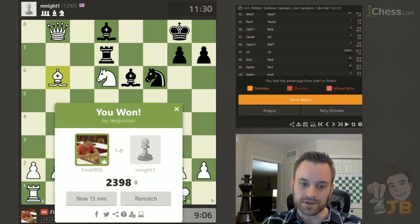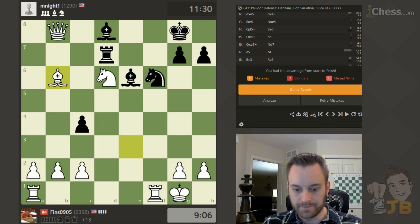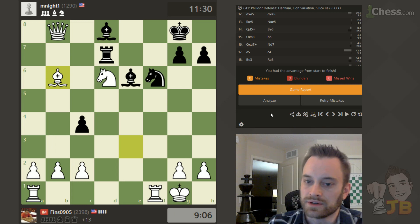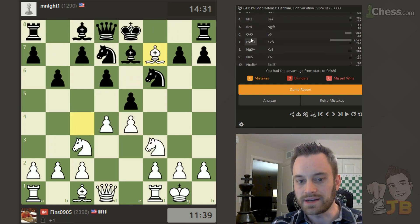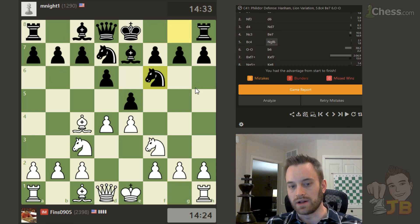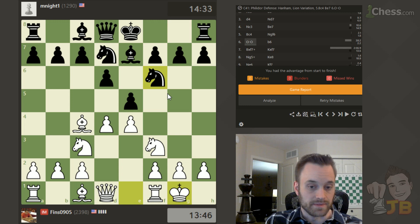So thanks to those of you who still watch this — I know it's not so interesting once you get up so much material, but it's still important to practice good habits and convert these winning positions. Thank you to mknight1 for the game. I think this was a useful lesson for this opponent — that they have to watch out for bishop takes f7. As I said, it's known not to work so well if white does it here, and I'm going to show why.